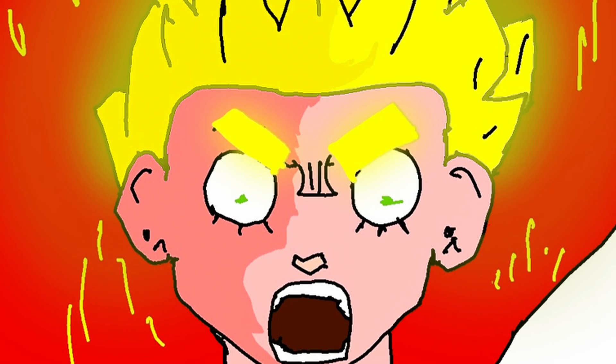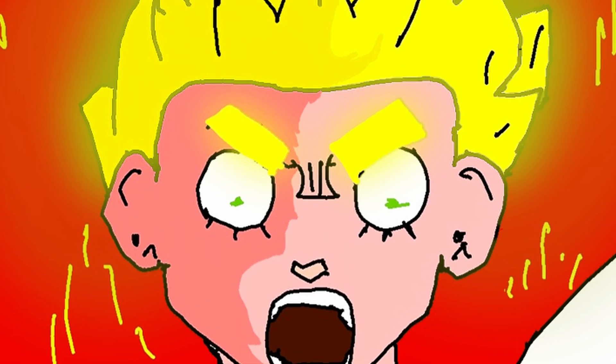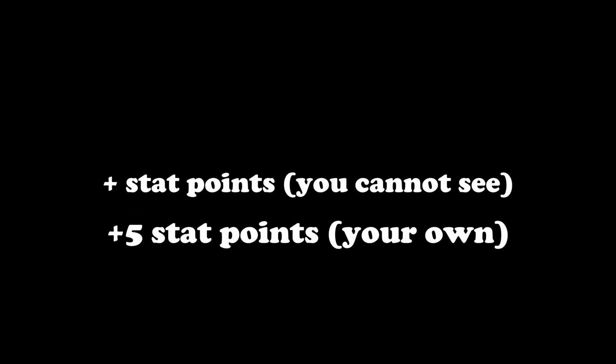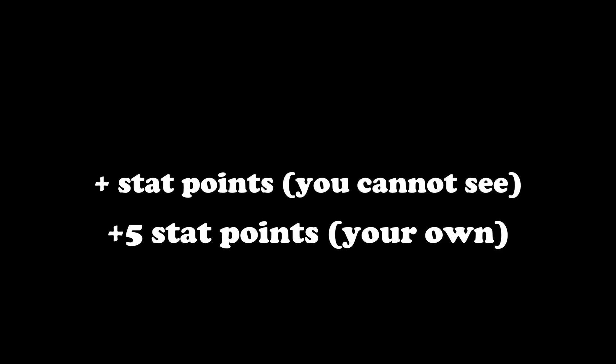To clarify: this feature has actually been in the game for five years. You always get hidden stat points added to your attributes with each level up, apart from the visible stat points. So every level up you get five stat points you can invest, plus hidden stat points already invested into your attributes. What changed with the latest patch is you now get four hidden stat points per level up, but your own invested stat points will make less of an impact on your build.